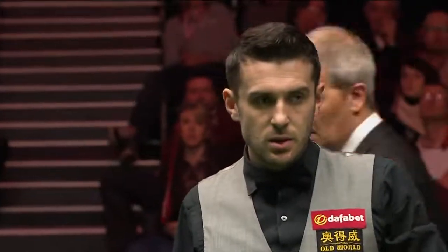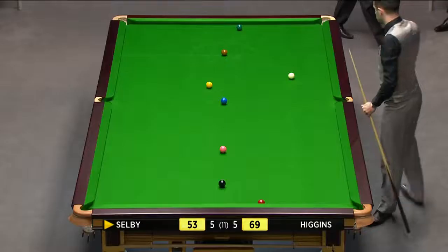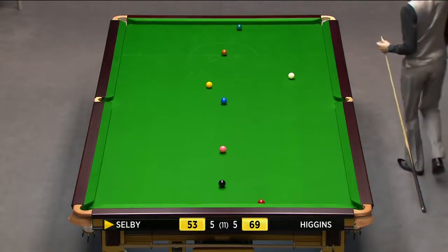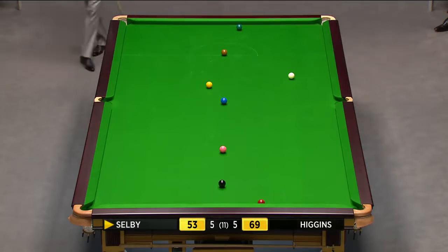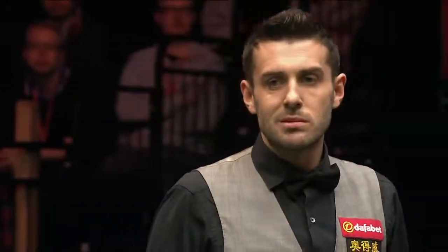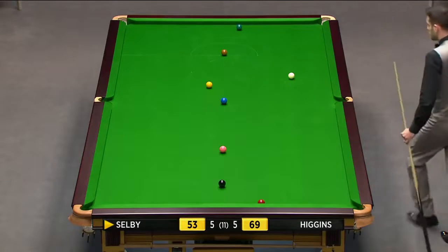I don't think he's got an angle, Dennis, to get back on this red. I think he's dropped in a place where he can't do it. Yellow looks like it's straight, no good. Too much angle on the blue. Unless he plays the blue and plays a cannon on the red to try and knock it out, but then you've got a bit of luck there. What about bringing the green into play and getting the snooker? Yeah, might be his alternative.